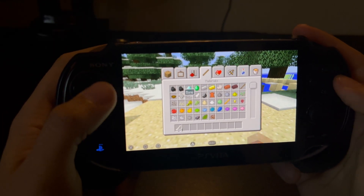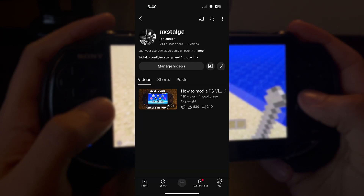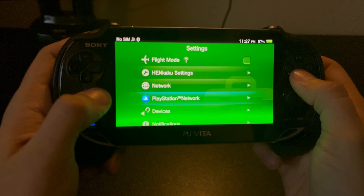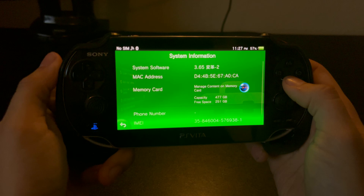To start off, this tutorial will only work if your PS Vita is modded. If you would like to mod yours with ease, I recommend watching my first guide on how to do so. Assuming your Vita is modded, go into Settings and check if you are on the latest firmware, which is 3.65.